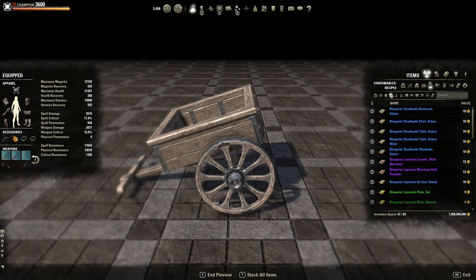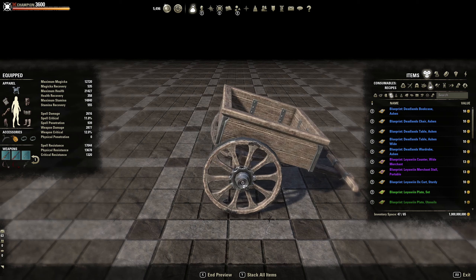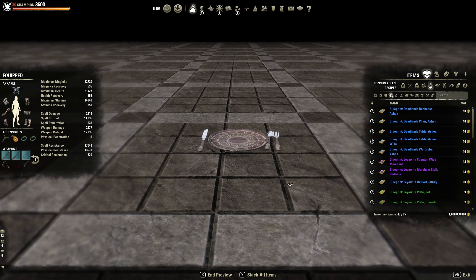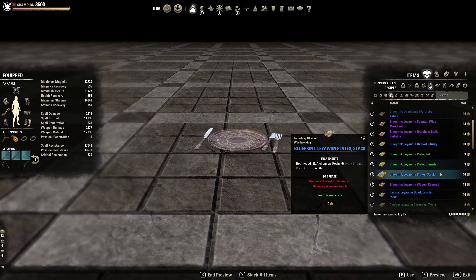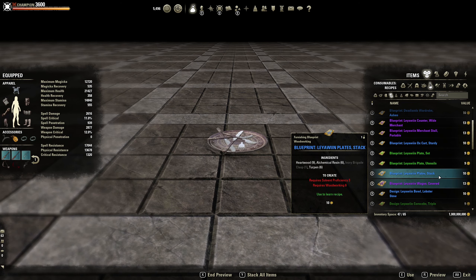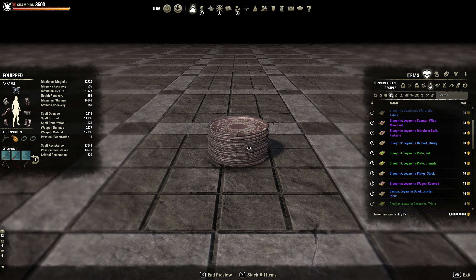The Leywood ox cart — that's pretty small. Plate step — that's cool, it's like a maroon dark reddish color. Plate utensils — the forks and that are on the plate. Plate stack — I've been waiting for a plate stack for a while, because what I've been doing is getting individual plates which takes up too many slots, so just having one will be awesome.